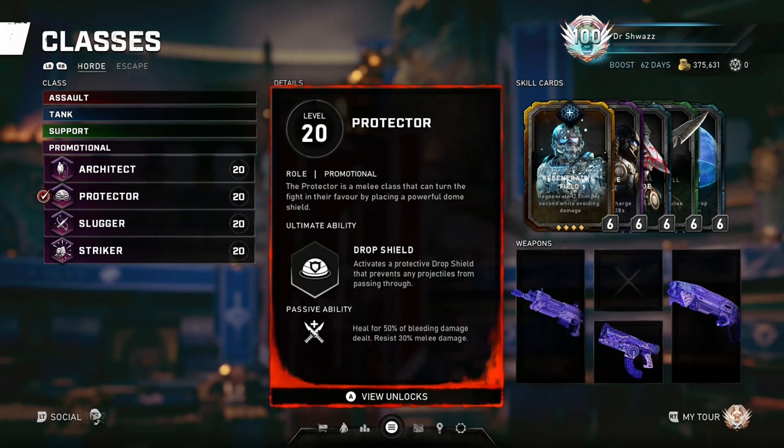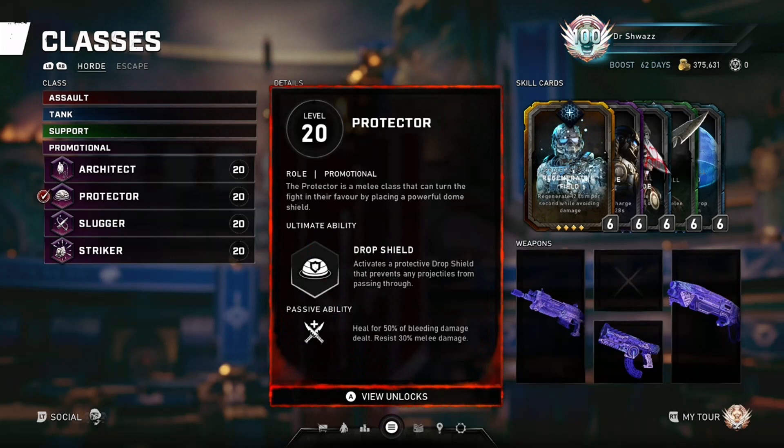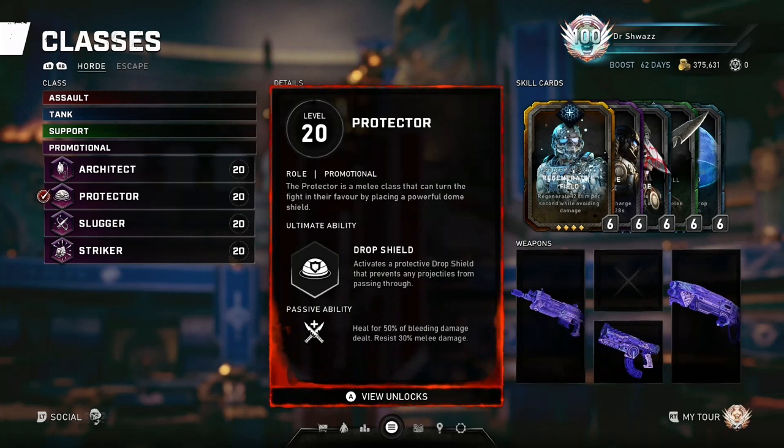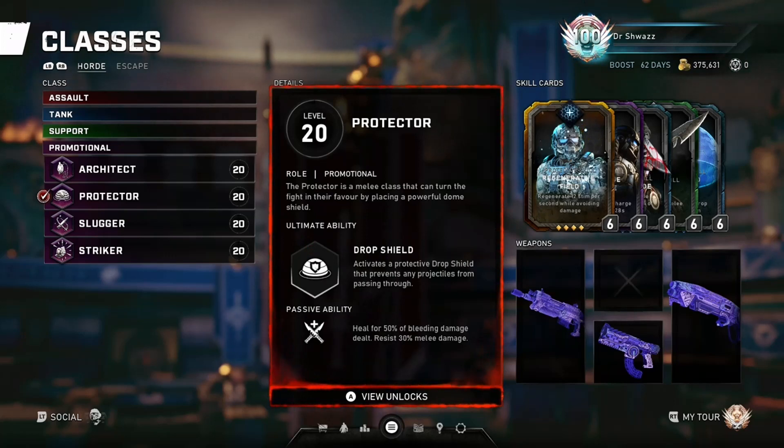The Protector's role is a Melee class that can turn the fight in their favor by placing a powerful Dome Shield. The Dome Shield is a blue shield about 5-6 meters wide that you can't shoot out of — enemies can still walk inside, but it protects you from projectiles shooting into the shield. The ultimate ability is the Drop Shield, which activates a protective barrier that prevents any projectiles from passing through.